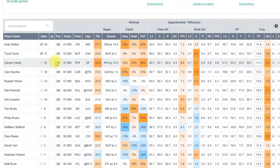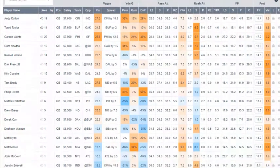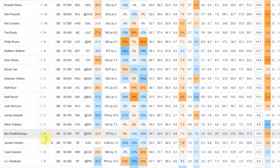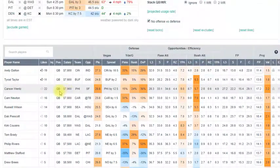Everyone's on Carson Wentz — it doesn't mean it's bad because he could tear it up against San Francisco, but you can see all the players everyone is high on. Maybe Cam Newton — I don't know how great he's going to do this week on the road at Tampa Bay — and a lot of people are playing him, so you might want to fade him. And looking at Ben Roethlisberger, Matt Ryan, Deshaun Watson — nobody's playing these guys, so those could be good tournament plays.